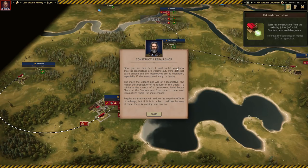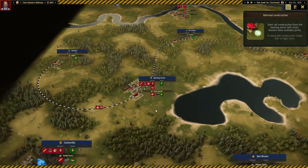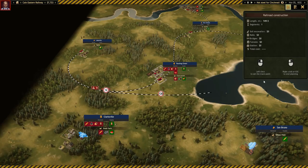Constructor repair shop notification: since you're new here, locomotives are wearing out. Time does not spare anyone and locomotives are no exception, especially if the transported cargo is heavy. The more the mileage and age of a locomotive, the higher the probability of failure on the tracks. To minimize chance of breakdown, build a repair shop at stations and from time to time send locomotives there for maintenance. Well, I just spent most of my money, so unless we actually go into debt, that's not really a viable option for me just now.